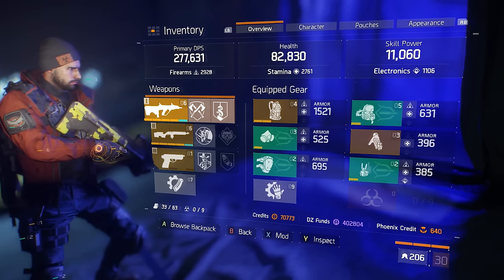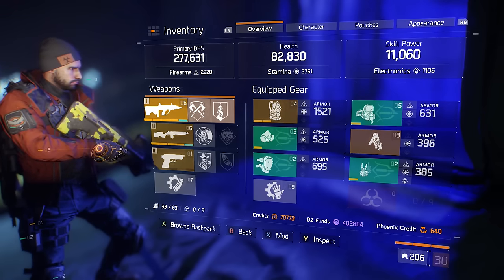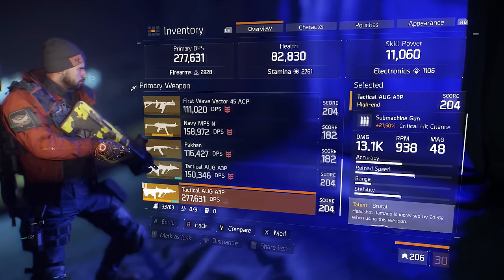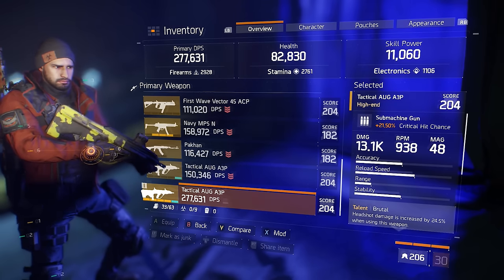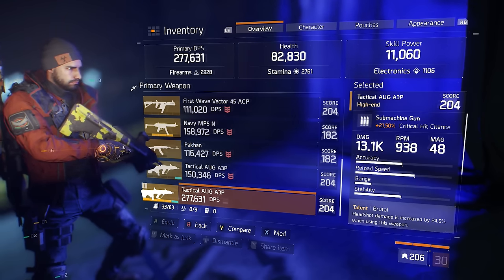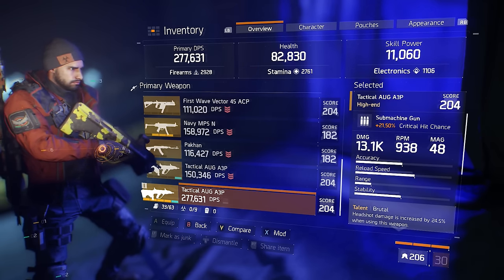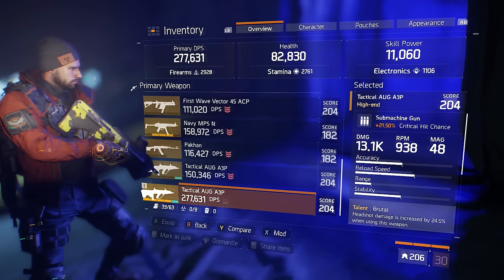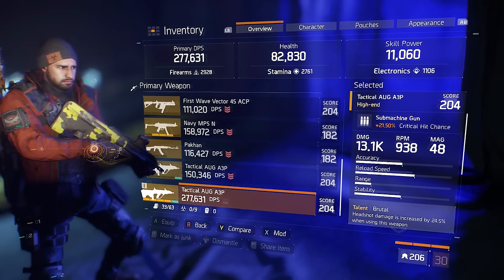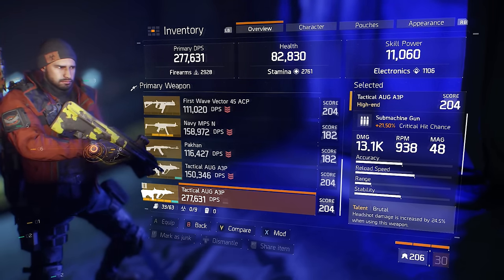I don't like having fluff anywhere in my build as much as possible, so that's why I took a little bit longer to get this guide out — I want to make sure we at least look good. First things first, let's start with the weapon. We've crafted a pretty solid vector and a ton of AUGs and we've landed on this bad boy. I might do a video comparing the AUG to the vector because I do like the AUG better. We crafted this within about 20 crafts and got 21.5% crit hit chance — a little on the lower end; I would have liked 25% — but we do have the 13.1k damage on this AUG roll, which I'm very happy about.